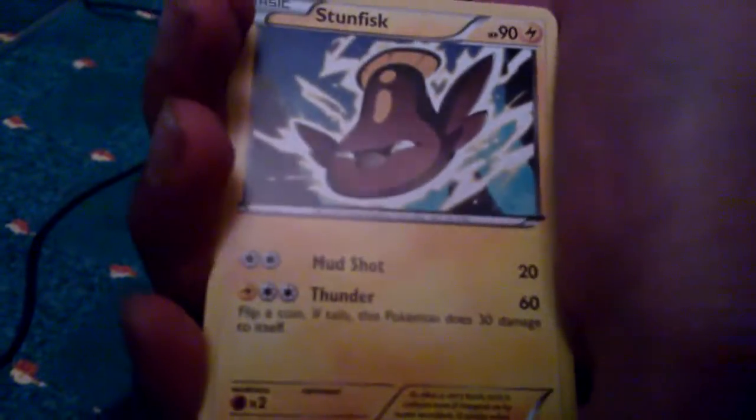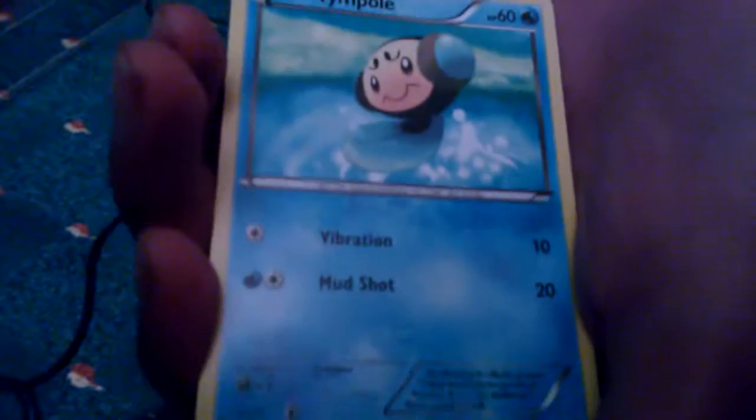Okay. I've got Trubbish, Stunfisk, Stunfisk, Sewaddle, Litwick, Tympole or whatever, Landorus, Lampent, Lampent, Extra Saver, Encrossal. Reverse: Dwebble, it's quite nice. And the rare — a Golurk or whatever. So not so good so far.